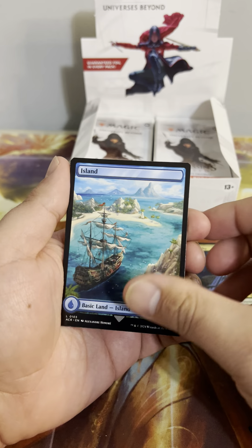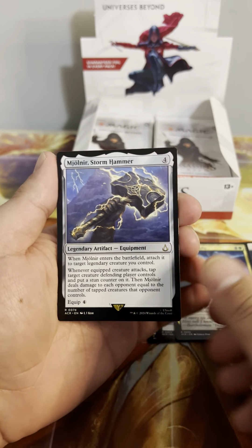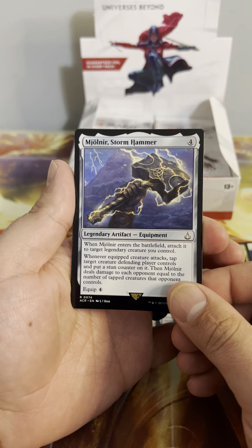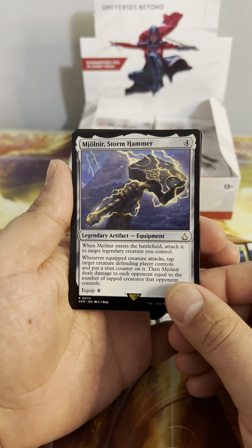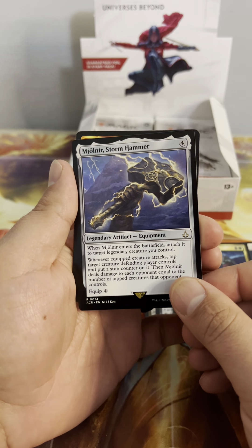Terminate and Propaganda — both good reprints. I really like the lands in the set. We got a Stone Hammer — when it enters the battlefield, attach it to target legendary creature you control. Whenever the equipped creature attacks, tap target creature the defending player controls and put a stun counter on it, then it deals damage to each opponent equal to the number of tapped creatures that opponent controls. Wow, that does a lot. That's a good Commander card.